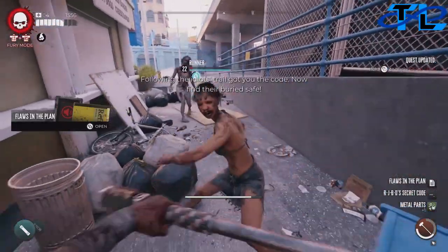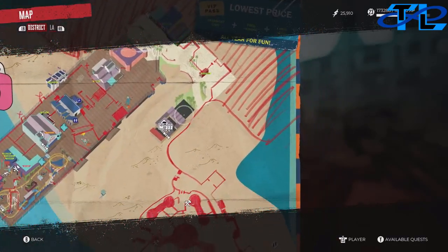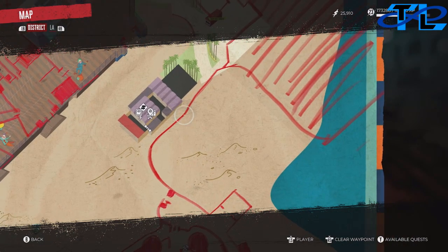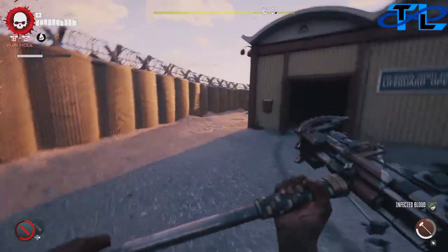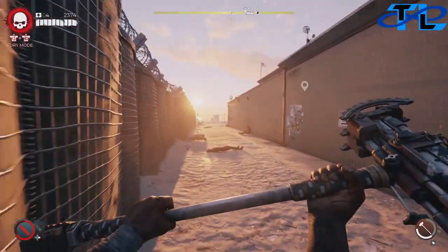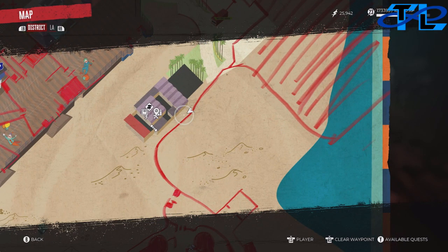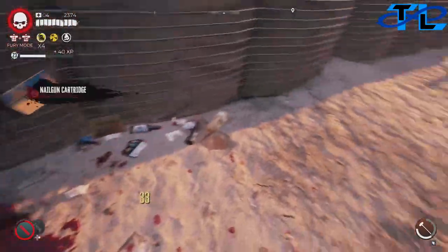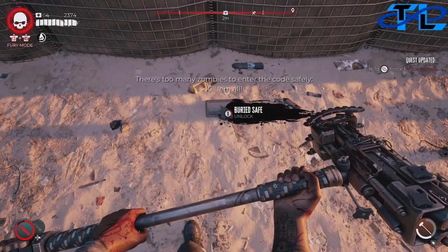Now we're going to have to head to a buried safe, so we're going all the way back over here to the lifeguard tower into this little alleyway on the side of it. Inside the alleyway there's going to be a buried safe towards the middle. Just head down this alleyway and look into the sand on the ground — it's going to be on your left towards these crates, just hidden right over here, you can see it sticking out just slightly.